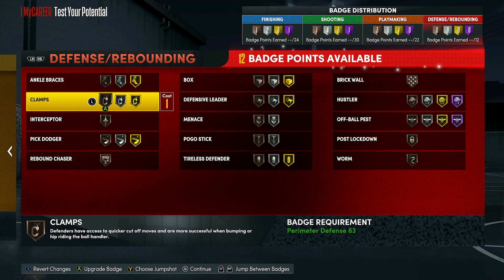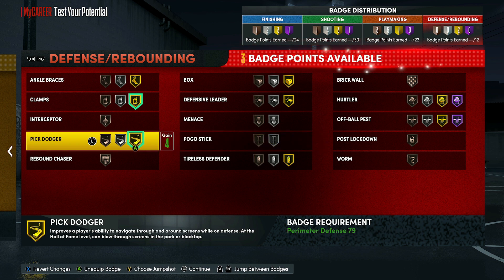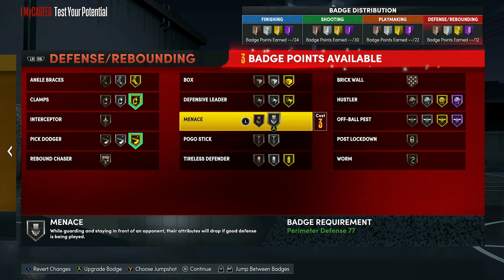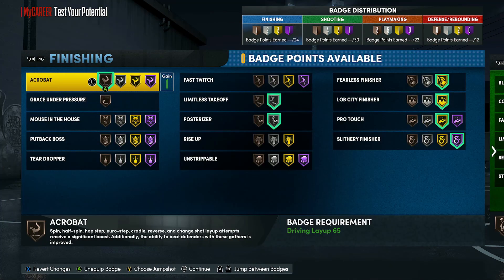Now for the defense badges, I'm going to put Clamps all the way up to Gold, Pick Dodger same thing up to Gold, and Menace is also a very, very good badge. So I'm just going to set up the defense just like this — and there you go, that's how you set up the badges and make the build for the best Tracy McGrady build in NBA 2K22 Next Gen.